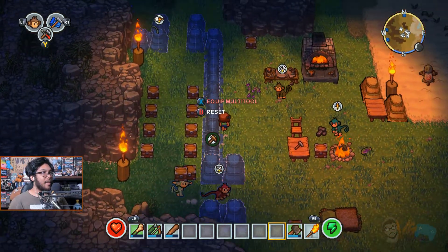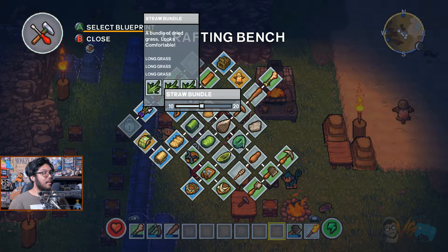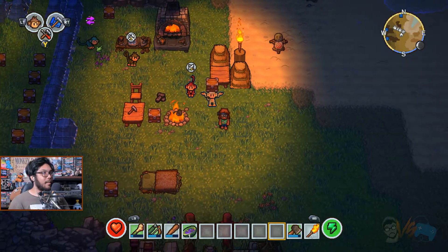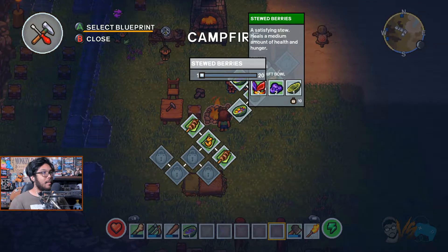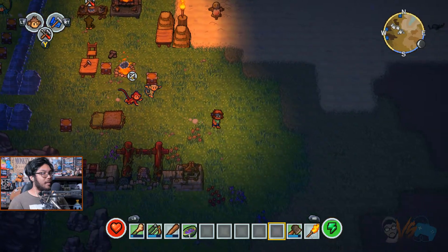We've got a ton of grass. These guys actually finished their work, so I'm gonna queue up 20 more hay bales. A lot of these should be ready to go — yeah, I can build these now. Queue up 20 more. They're gonna keep doing that, someone's gonna keep filling up these walls. Let's build five bowls too — let's go!